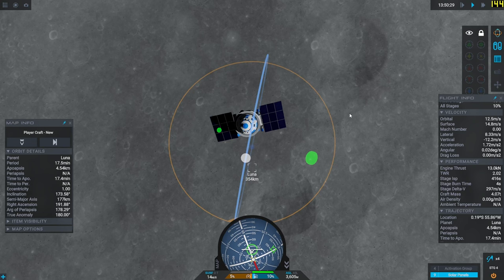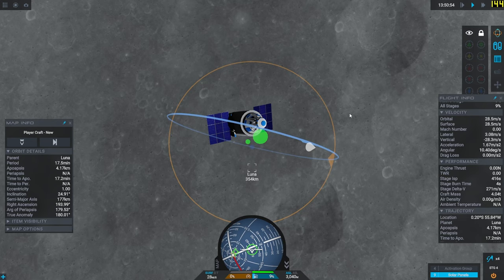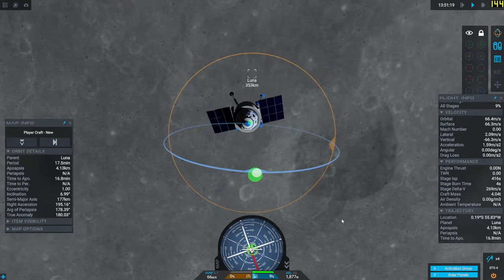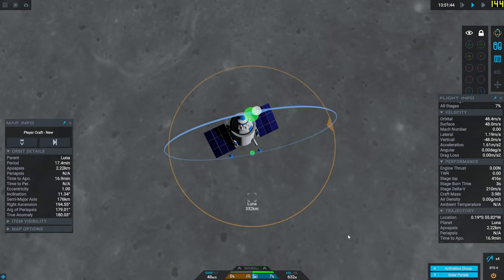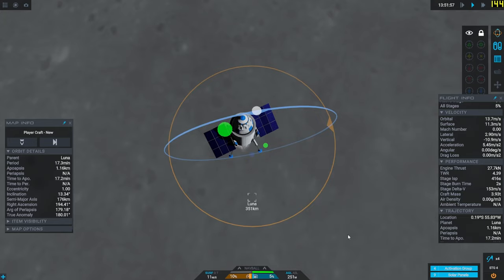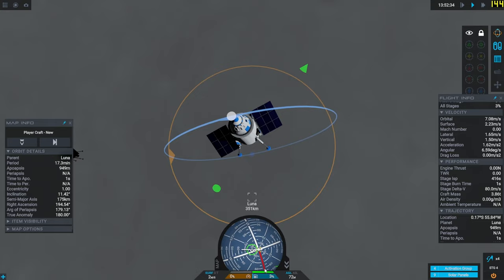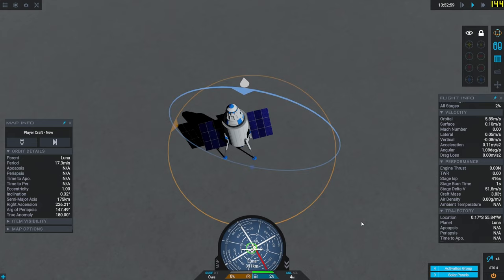Graphics-wise: KSP1 stock I'd give 6 out of 10 — it feels the signs of age, with outdated graphics, faceless planets, and missing surface features. Modded, I'd give it 8 out of 10 — it can be made beautiful. Parallax 2 mod, planetary surface and volumetric clouds, Waterfall fixing exhausts — mods make the game relevant and beautiful, rivaling even KSP2. KSP2 graphics I'd give 9 out of 10: shiny rockets, reflections, ambient light, painting rockets brings new life, planets look much better, lighting and scattering is amazing. Kerbals are much more expressive and fun.